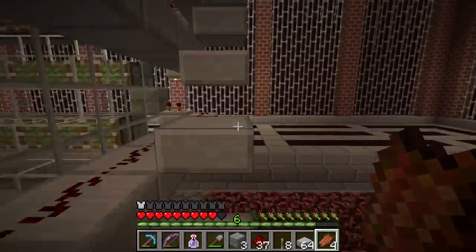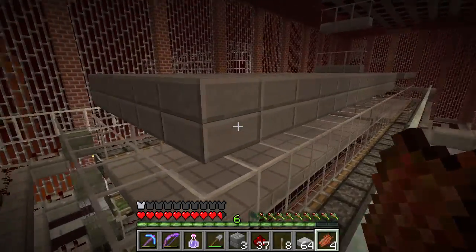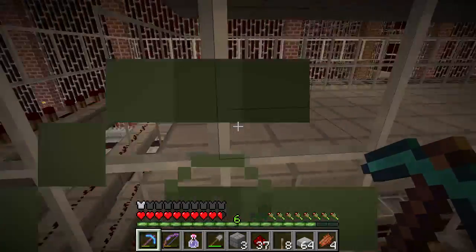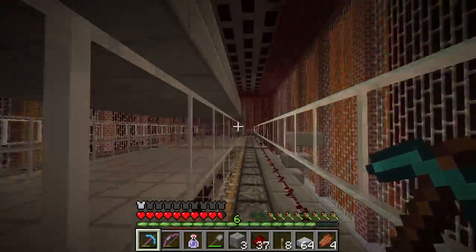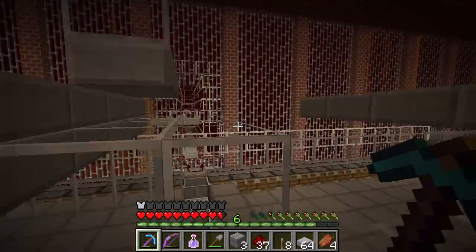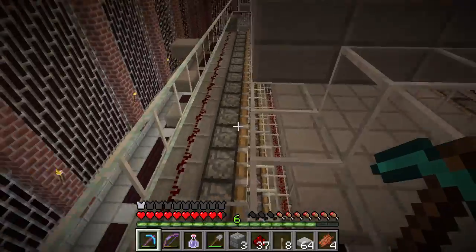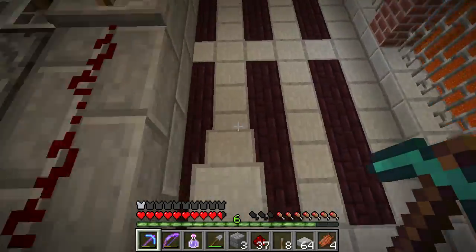A couple things I forgot to mention while I was here — on this side the roof is different because that is an upper half block and that is a lower one, just preventing anything from spawning on there. I want to see if wither skeletons will spawn in a two-and-a-half block high area, which will mean I can make it a little more compact instead of having to have a three-high area and moving the pistons up an extra block.